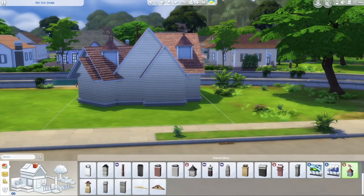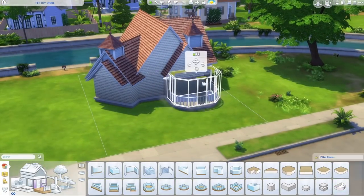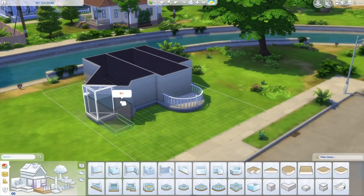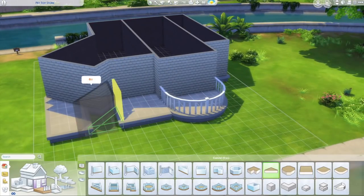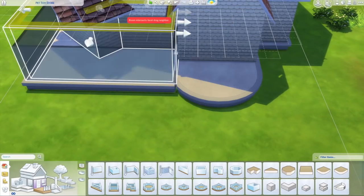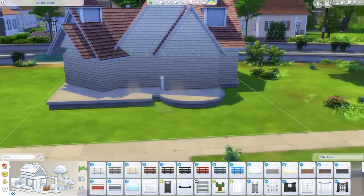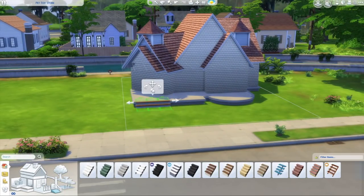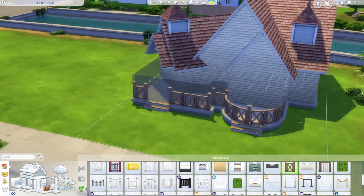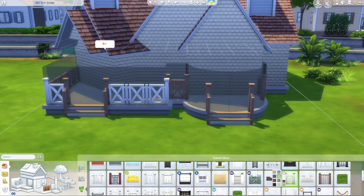Yesterday we actually did a kitty cat cafe — a place that you can take your sim with your cats. It's a cat hangout area where you can grab something to eat, and there's a little area for cats to do their activities: lots of toys, scratching posts. They can even make some friends or do some mating. If you missed that, definitely check it out — I'll try to link it in the description.